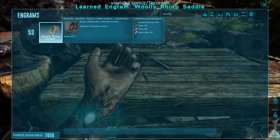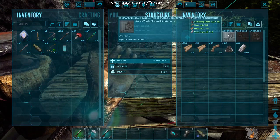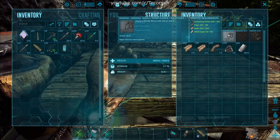The Woolly Rhino's saddle engram can be learned at level 53 and can be crafted in a smithy with hide, fiber, cementing paste, and metal ingots.